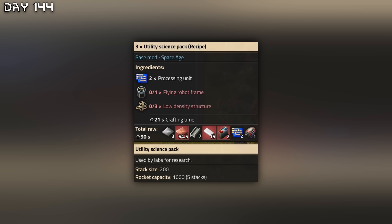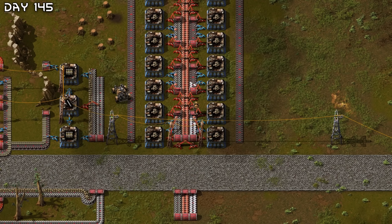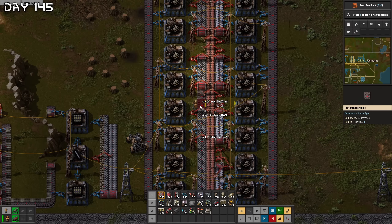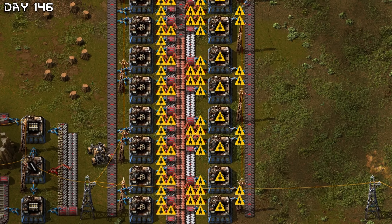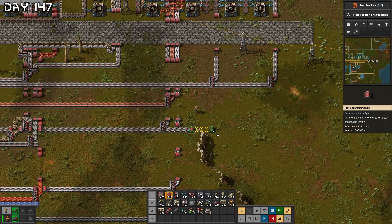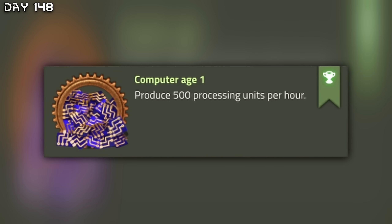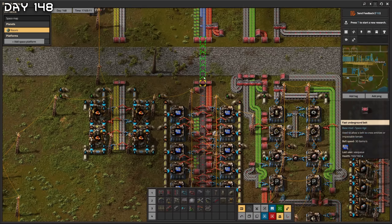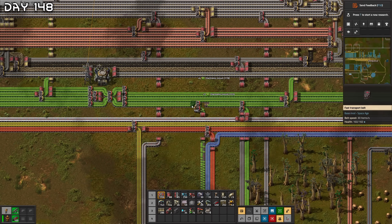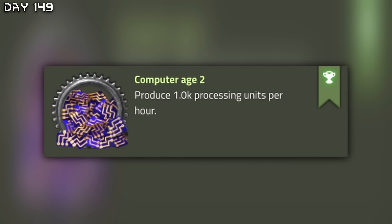Low density structures — yes, this is looking good. I did something wrong here; they cannot reach the steel. Now for this design — we actually only need flying robot frames. I need so much steel, I'll have to expand. Computer H1 — produce 500 processing units per hour. We're going to have to make a whole lane. It's an illusion because we have regular transport belts — now it's working. Reduce to 1,000 processing units per hour.